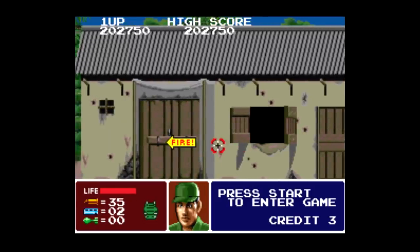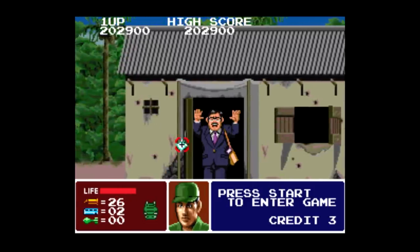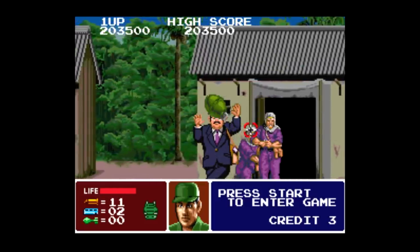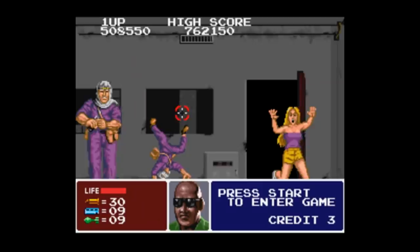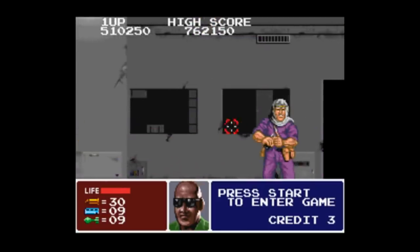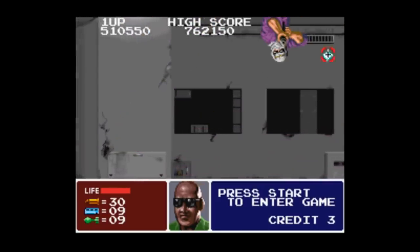In levels 4 and 6, you have to rescue hostages by blasting open doors in the background, where people run out and start doing jazz hands in your face instead of simply running away. Why is everybody wearing purple? Did everybody here go to LSU or something? "You shot me, but go Tigers!"